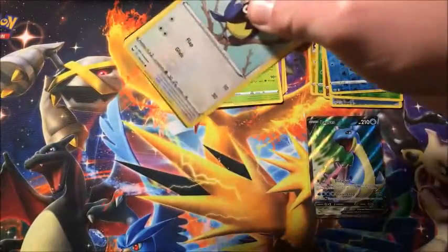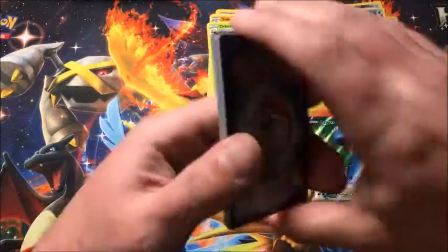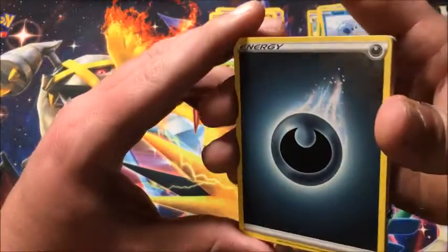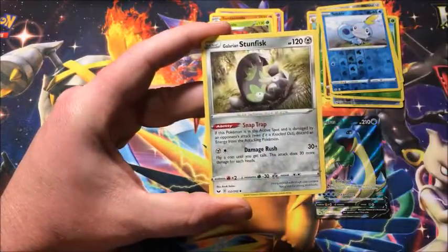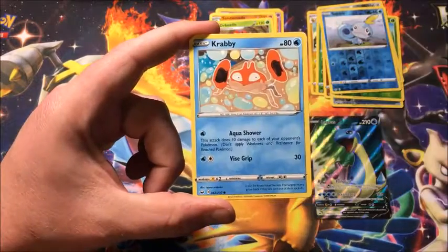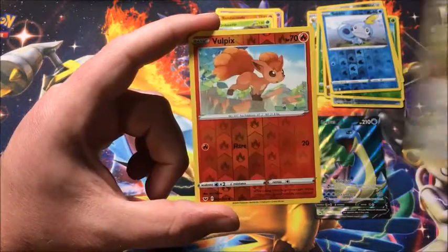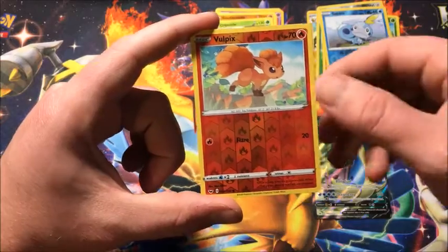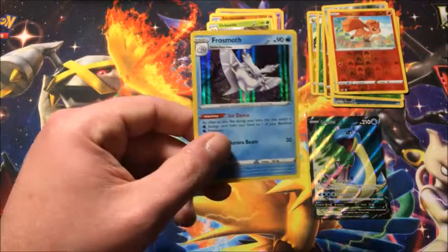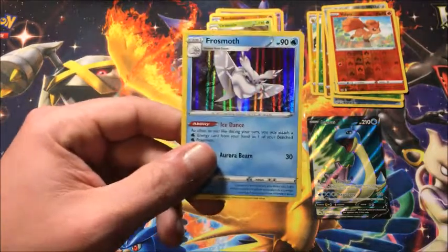That is the final code card. Starting off with Dark Energy, Heatmor, Galarian Stunfisk, Hyper Potion, Rookidee, Crabby, Grookey, Mudbray, Hoothoot, reverse Vulpix - and the final rare is a holographic Frosmoth! We get another holo, especially one I haven't pulled before, so that's a win.